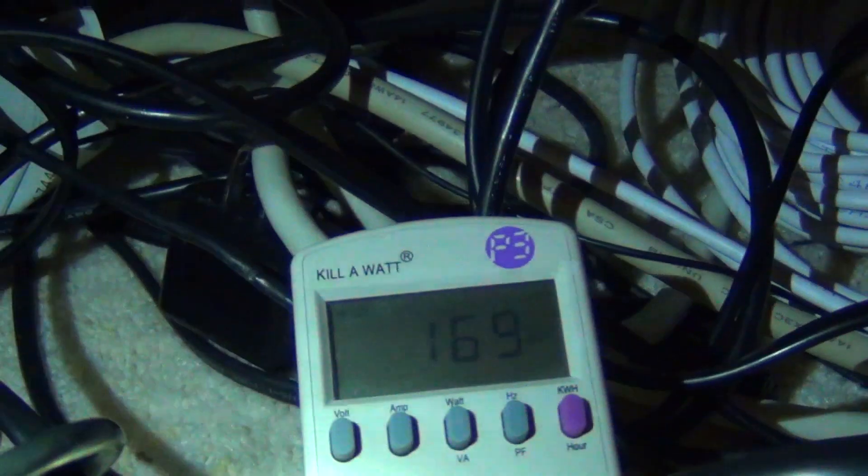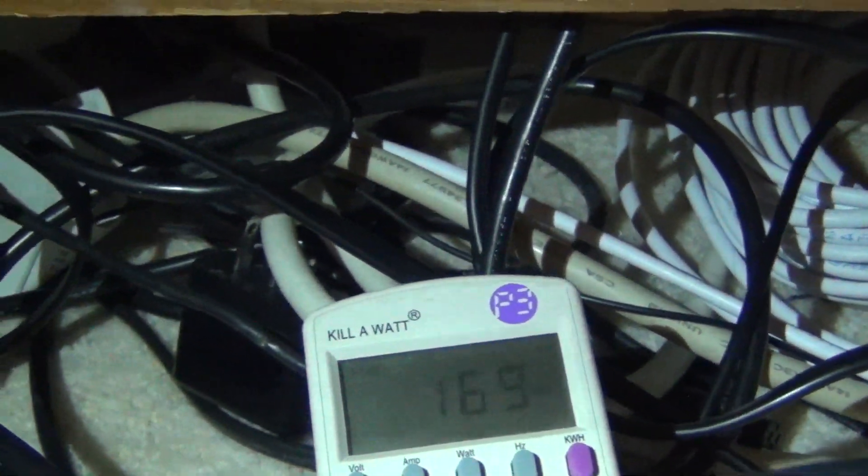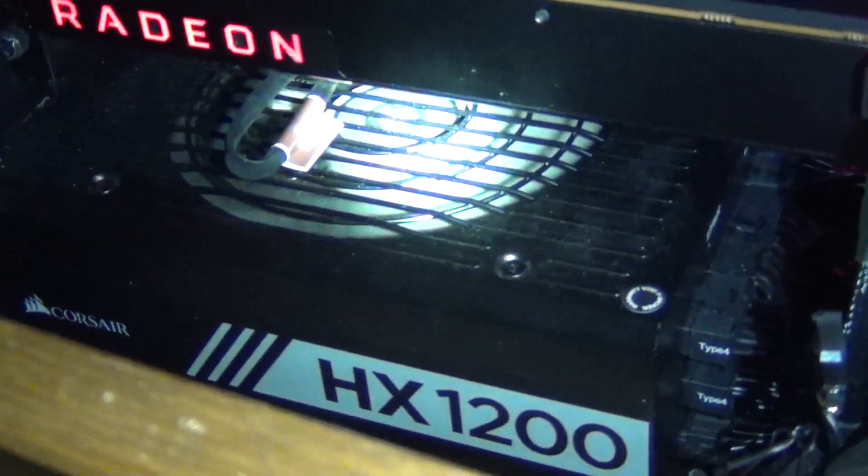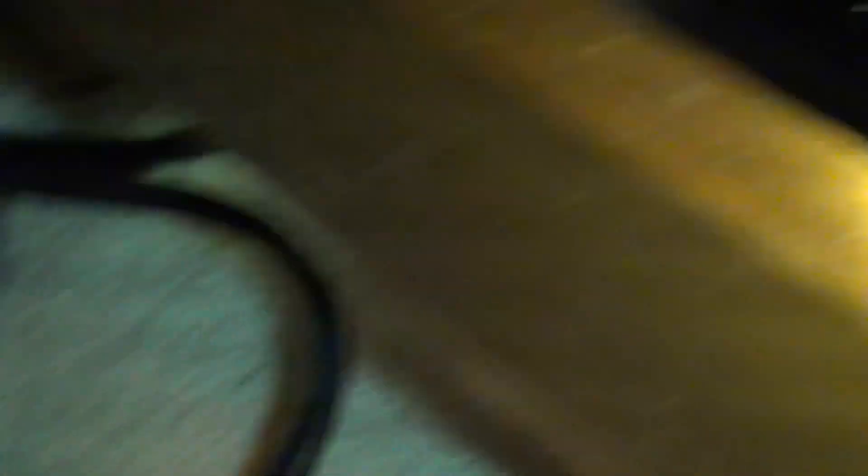This is what the power usage looks like when idling — it's relatively quiet. Let me go ahead and save that score. Is the PSU fan still spinning? I think it has a cooldown period — yes, the Corsair fan is still spinning. Power consumption right now is down to around 160 watts.